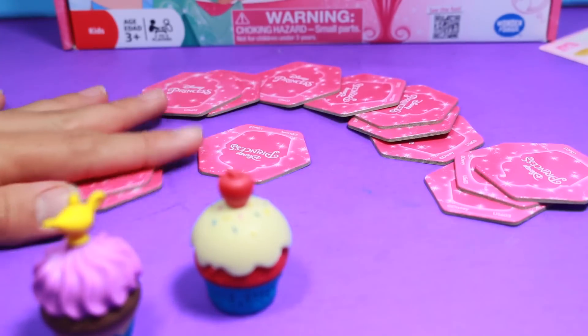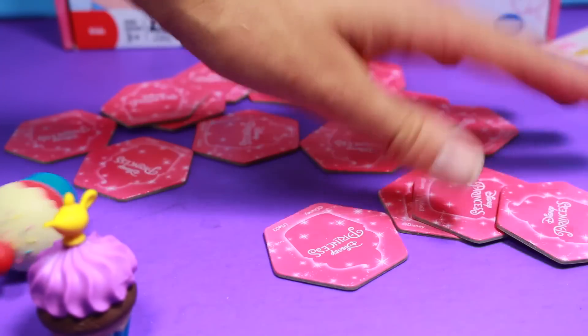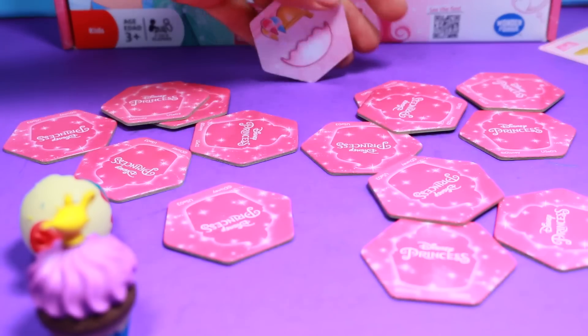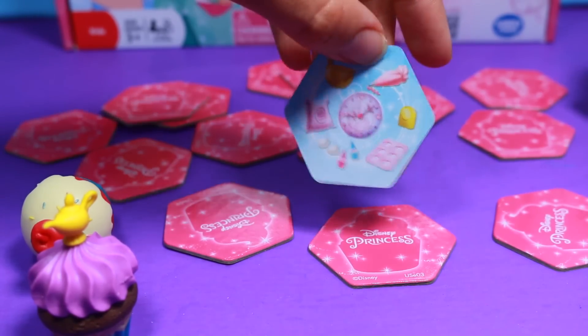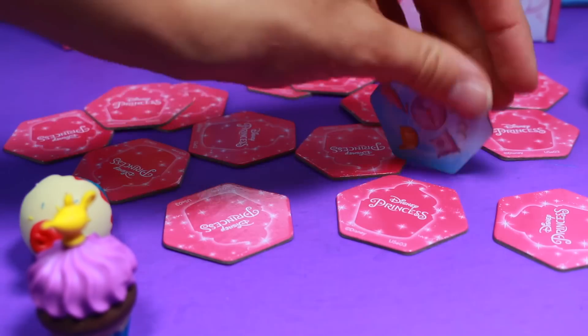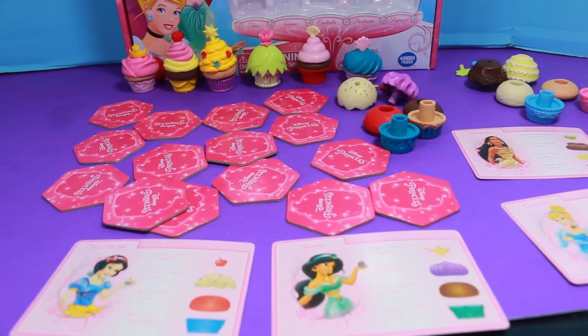Then we spread out these cards. There are four cards on here that are a clock, and if you build a clock that means your time is out. But there's also this mix-and-match tile — if you flip over this one, that means you have to flip over all of these, even the clock, so you put the pink side up and keep on playing. Alright, I think we're ready to go. Toby, why don't you go first?